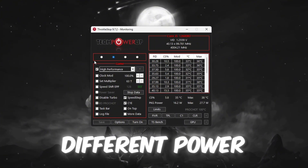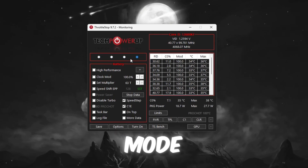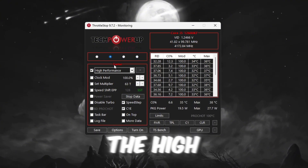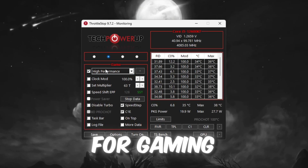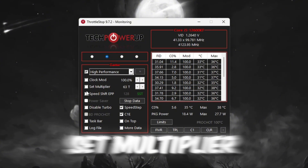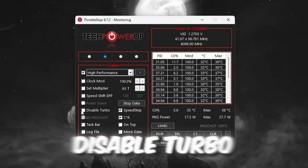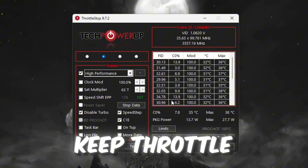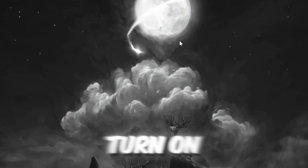Once it opens, you will see different power plans such as Performance mode, Game mode, Internet mode, and Battery mode. To get the best gaming performance, select the Game Power Plan and check the High Performance box — among all the power plans, High Performance is the best option for gaming. Next, locate the section labeled Clock Mode Set Multiplier and Speed Shift Settings. You do not need to change any values here; just click Disable Turbo. Then click the Turn On button and press Save. Keep Throttle Stop running in the background so that it continues to optimize your system whenever you turn on your PC.